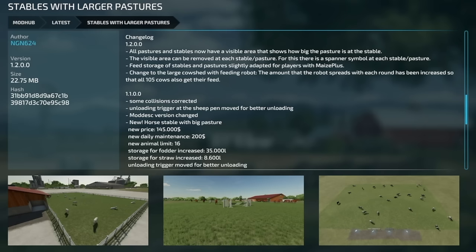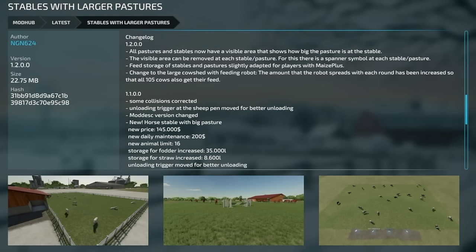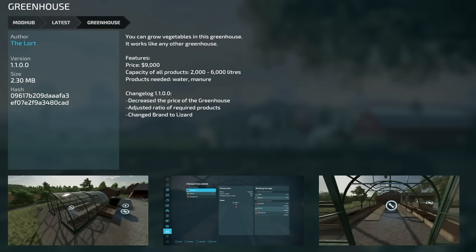There's also an update to Stables with Larger Pastures, version 1.2. All pastures and stables now have a visible area that shows how big the pasture is. The visible areas can be removed at each stable or pasture using a spinner symbol. Feed storage for stables and pastures is slightly adaptive for players with Maize Plus — that's pretty cool. The large cow shed with feeding robot has also been updated so the robot spreads feed with each round in increased amounts, ensuring all 105 cows get their feed.